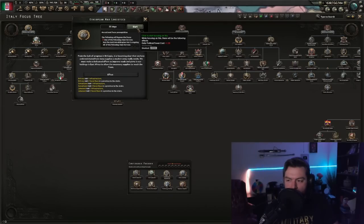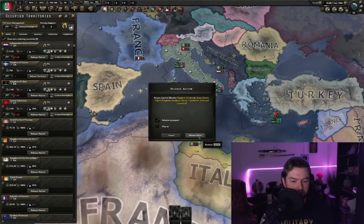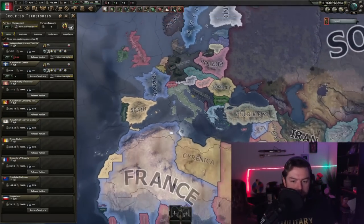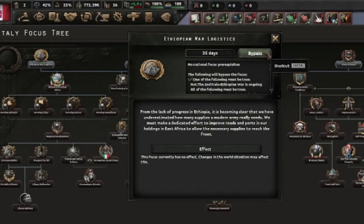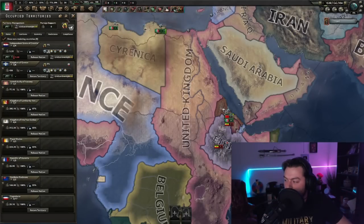Ethiopian War Logistics. If I just go ahead and release all these as puppets — Eritrea, Libya, Somalia — just get all those out here. Oh my god, it still works! We can still bypass it. 35 days, free focus tree. We're doing it, boys!